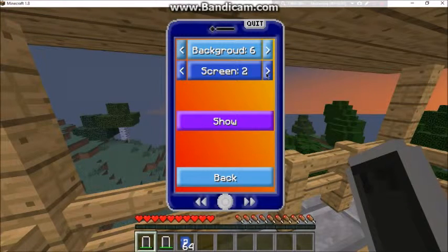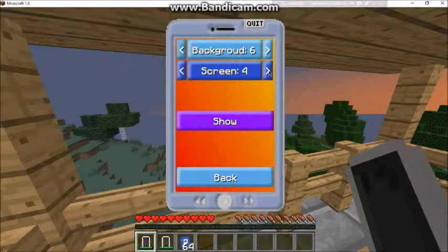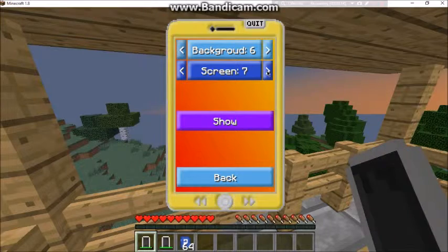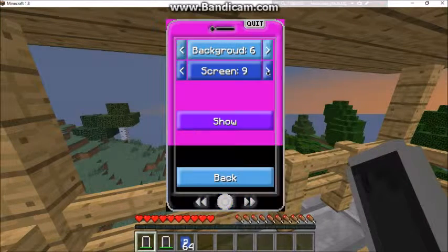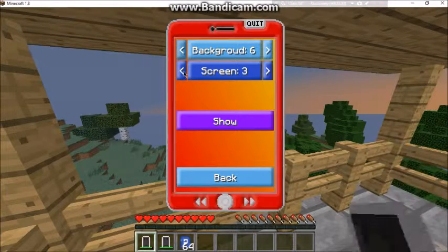You can also change your case color. You can have it blue, black, red, light blue, gray, green, light purple, yellow, and more. I'm going to pick mine.